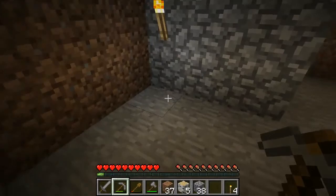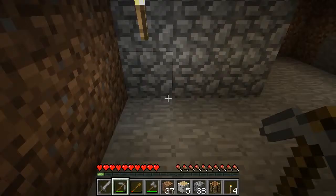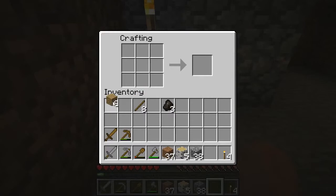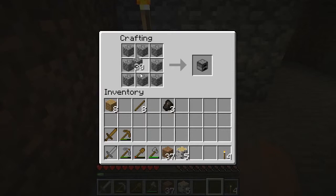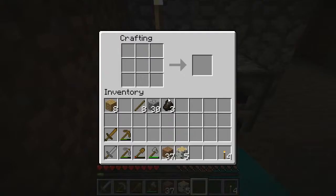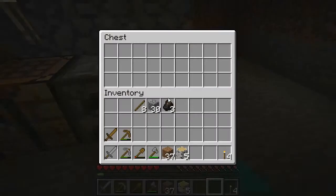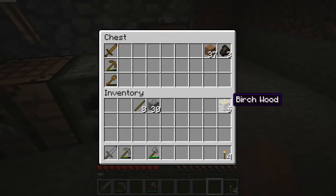Unfortunately my crafting table and furnace are outside — not necessarily things you want to leave out there. I am going to make some more inside here. I'm also going to make a chest that we can store some items in, and as you will find out very quickly in Minecraft, chests are very good to have around because you seem to accumulate a lot of stuff as you travel about. I'll put my excess charcoal and some wooden tools I don't need right now in there, along with some birch wood.